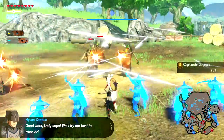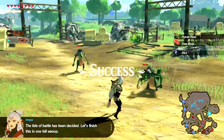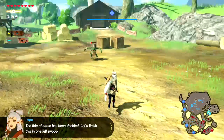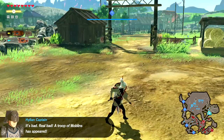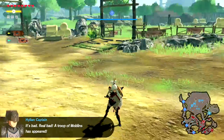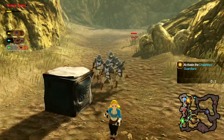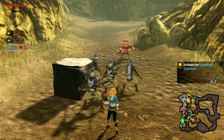Once you get her symbols all the way built up there's almost nothing that can stand in your way, because you do so many attacks within such a short period of time that the enemy's shield gets depleted almost instantaneously. That makes Impa probably the best character in the game in this demo.